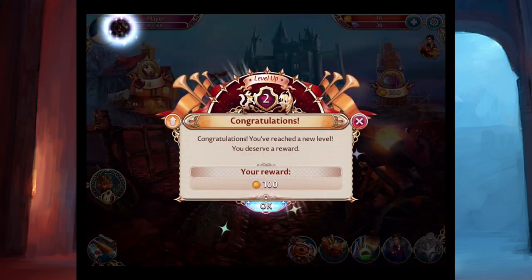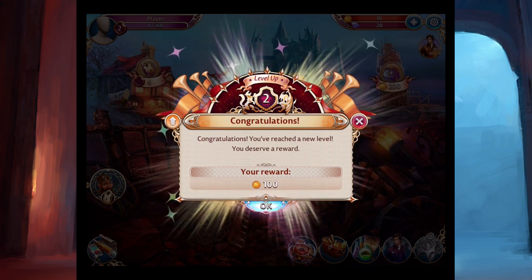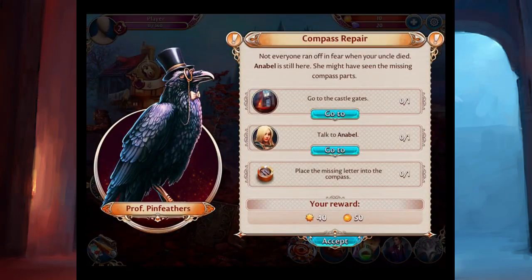That's experience — yay! I got a new level already? That's quick. I don't remember it being so fast. Fine by me. There's Professor Pinfeathers. He says: 'Not everyone ran off in fear. When your uncle died, Annabelle is still here. She might have seen the missing compass parts.' So here's where they lay out the different tasks that you have to do for each person. There are three things here, and the third is basically finding the missing part for the compass. Let's start with going to the castle gates.